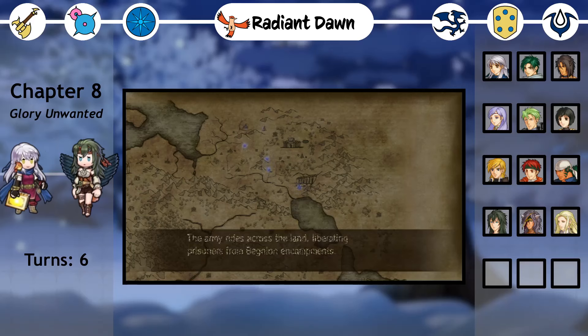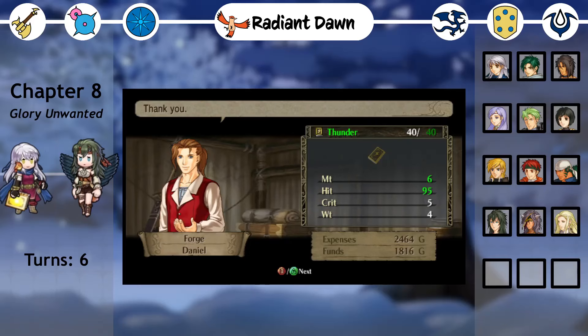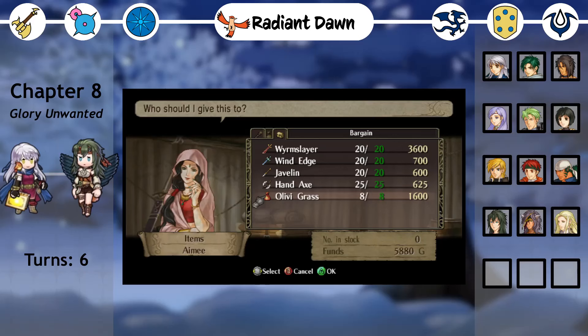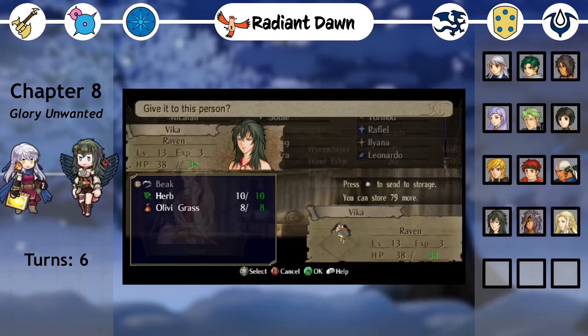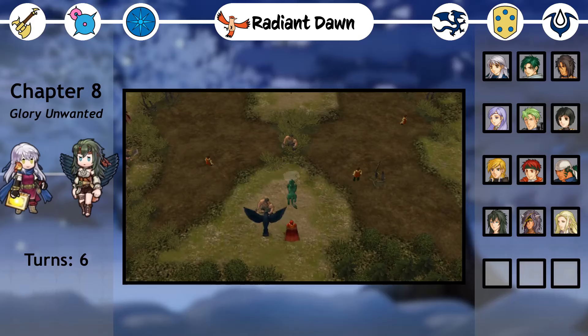Micaiah continues to rescue soldiers from prison camps across Benyon, but Jarod and the corrupt senators take note, setting up a trap for Micaiah. A mass execution of prisoners is announced to occur at Shifu's swamp, where our enemies plan to ambush our army. But first, a quick trip back to the base. I forge another thunder tome for Illyana, this time with more hit and not as much might, as well as buy an olivi grass. These are relatively rare, but very useful in charging half of a Laguz gauge, and transforming our Laguz as soon as possible will be relevant starting this very chapter. Micaiah heads to the swamps, and it turns out we're actually the ones to ambush the Benyon soldiers, with Nalia, Volug, and Raphael showing up in the northwest.